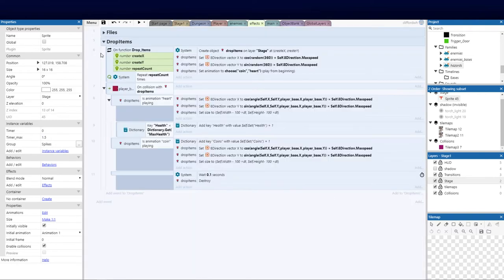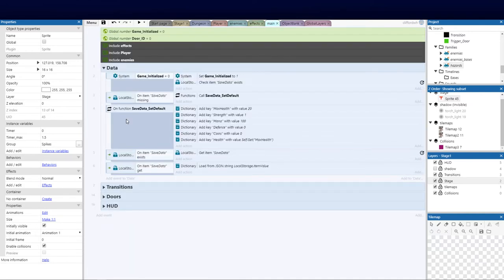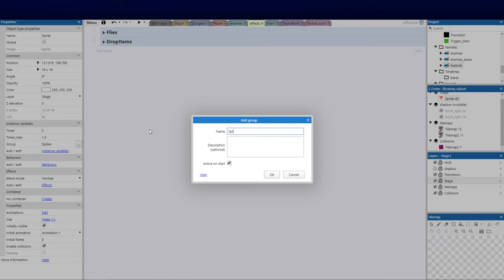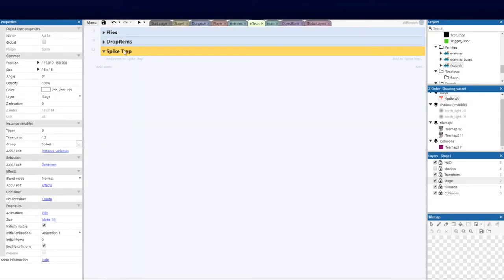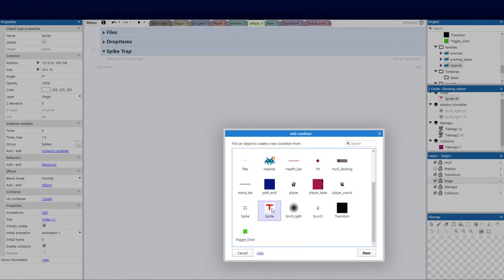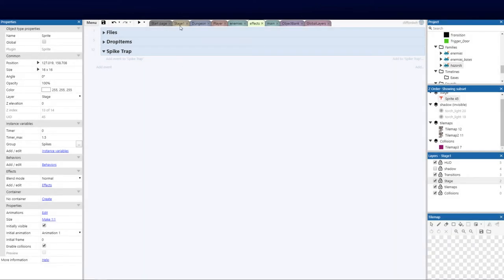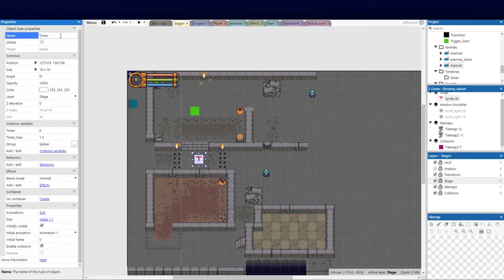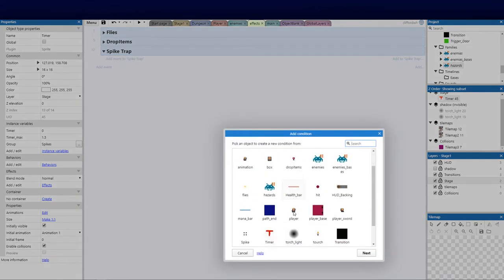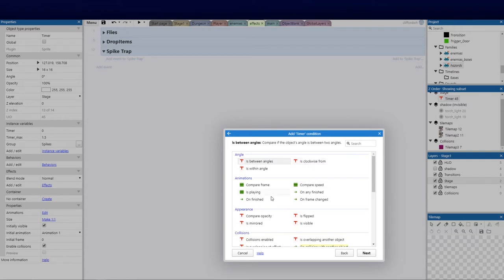I'm going to place this logic in our effects event sheet because it's best suited there — effects handles things like drop items that add depth to our game globally. Let's add a new group called 'spike trap'. The first thing is to add an event. I should have renamed my timer sprite first — let me do that quickly — so we'll call that 'timer'. Now back in effects, we go to System and compare instance variable.